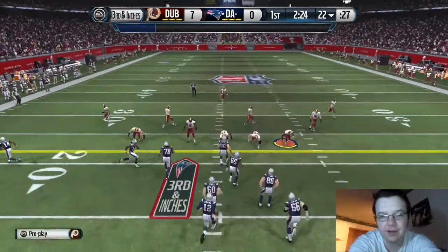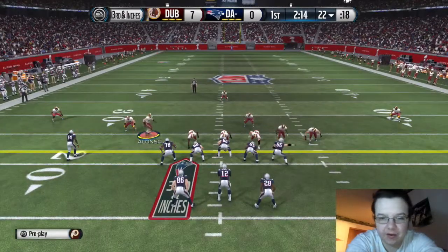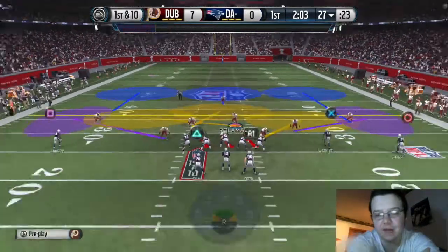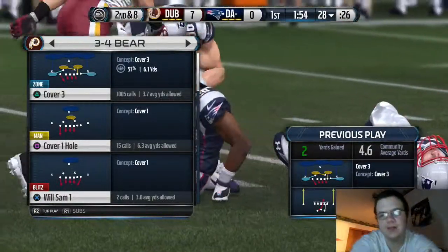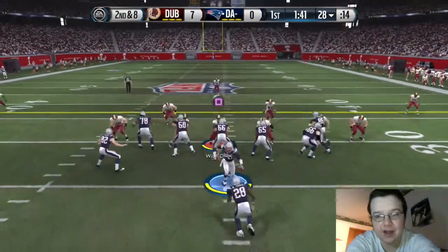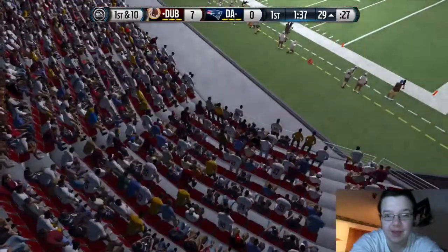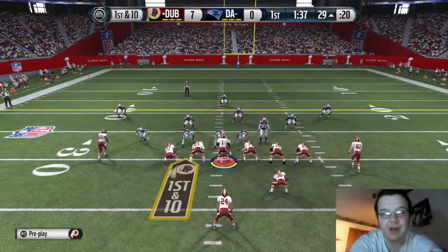It looked like our guy was going to come up with the interception but it wasn't right. Third and inches — he probably calls the same play, so we just stop him. He gives it to the halfback; I covered the deep route over the middle manually. Running back out of the backfield picks up a decent amount, then runs for two — second and eight on the 28. He's not really moving the ball, only had one first down. He tries to go for something and Weddle is there for the interception — two takeaways and not even 30 minutes in.